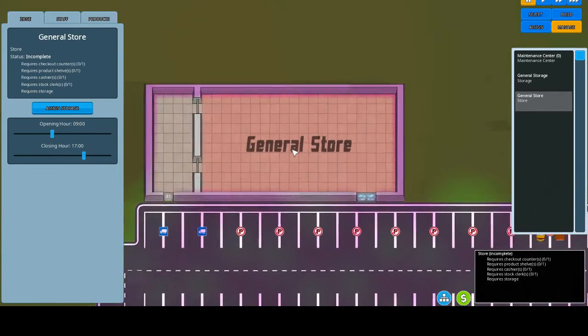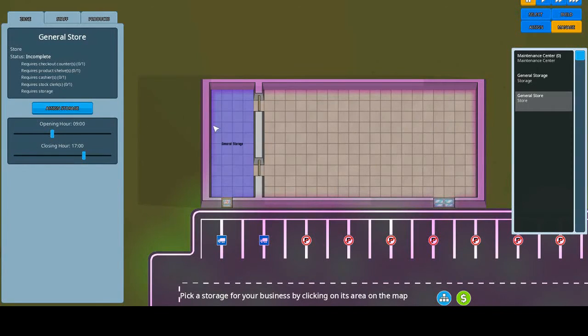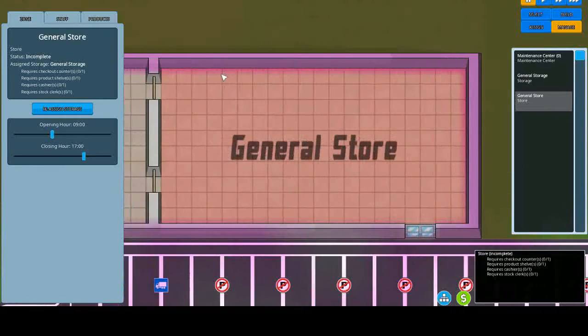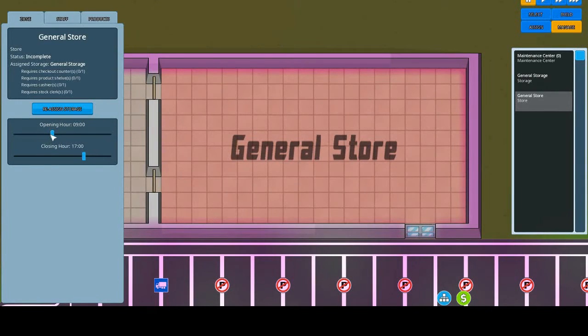We've got our general store set up. Now we need to assign it storage, so we click on assign storage and click on there. Now the actual store is set up. How far back can we go — six till... okay so we've got six till eight, maybe ten. That'll do for now; later on we can get open all hours.